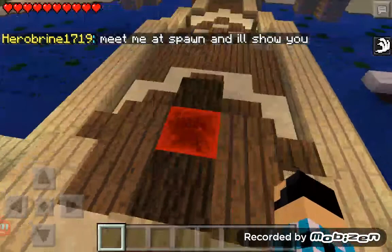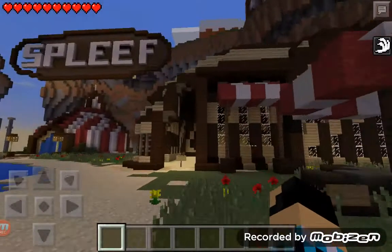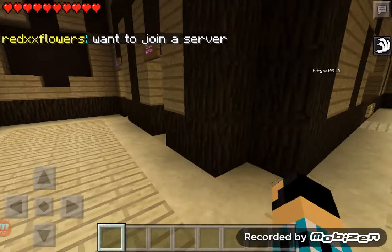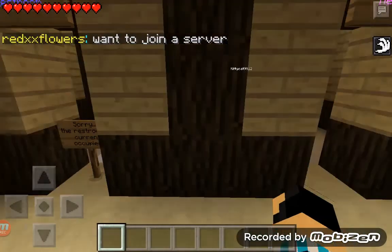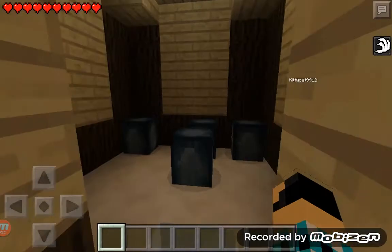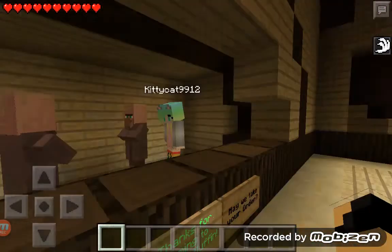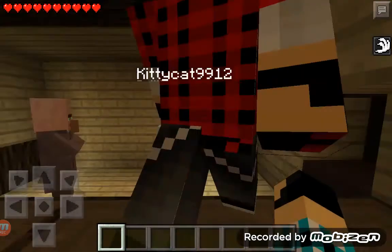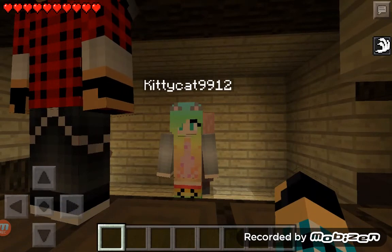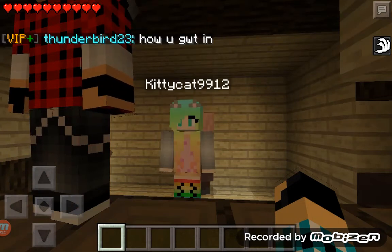If you go on this redstone block you can have awesome things. This is the cafe. This is the girls' restroom, which doesn't work at all, and the boys' restroom has squids — ew! Oh my gosh. Hi, can I have some muffins and stuff? Cat Kitty Cat 9912, you look like a neon cat!